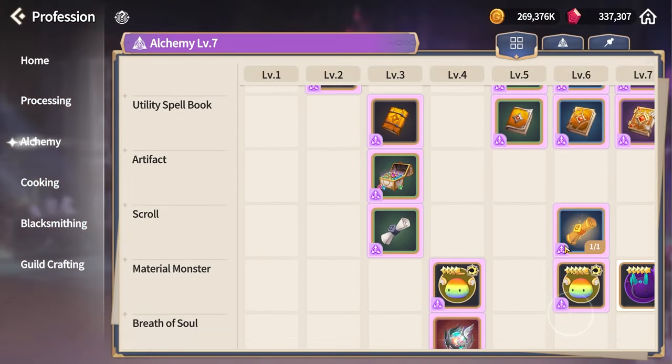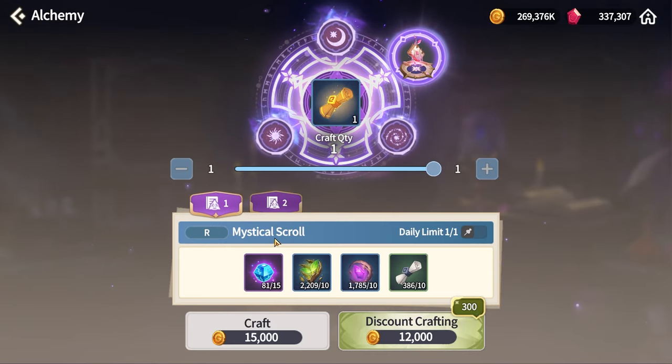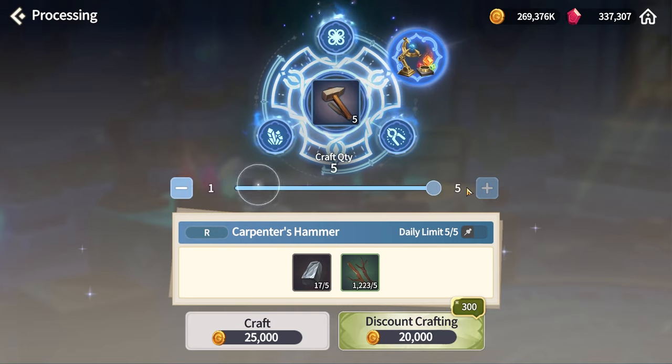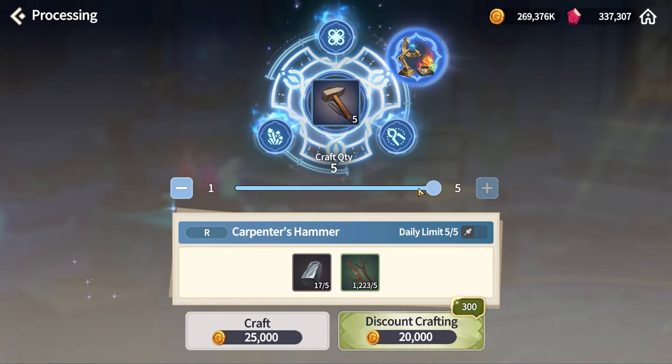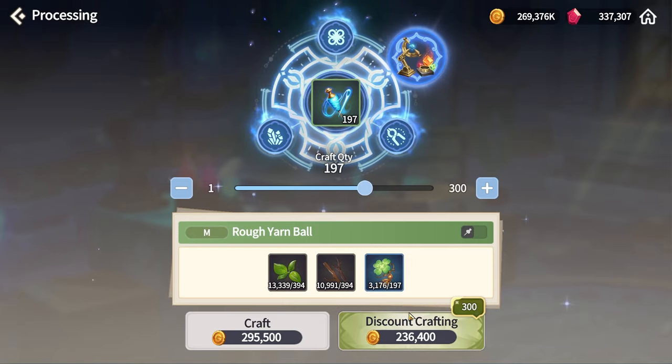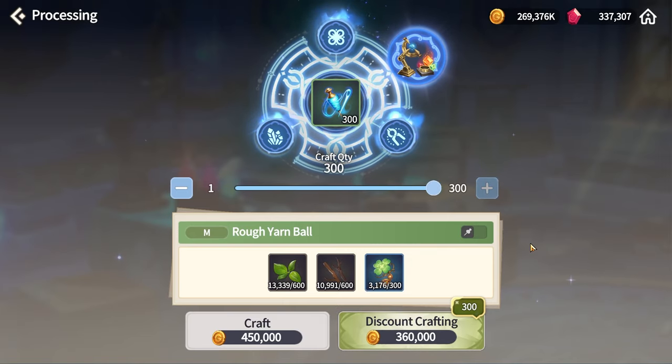The next three points are all about the Profession tab. In Alchemy, do the daily Mystical Scroll if you've decided to craft it. In Processing, craft five Hammers daily — they're cheap and help you upgrade all buildings in Guild Town. Also use your Daily Discount Crafting: each item has a specific discount based on your tower level, and these refresh daily, so make sure to use them. For example, crafting 300 items for 360,000 gold instead of 450,000.